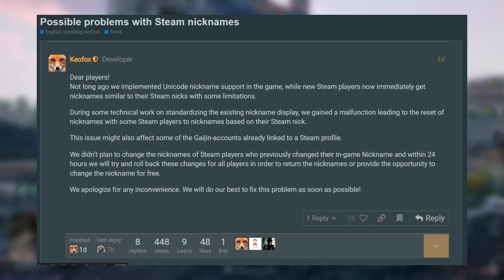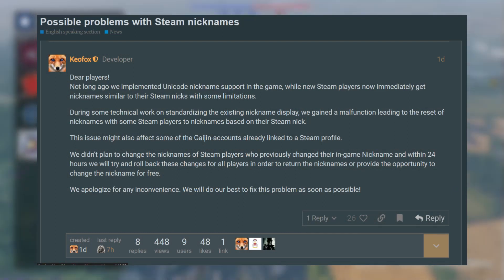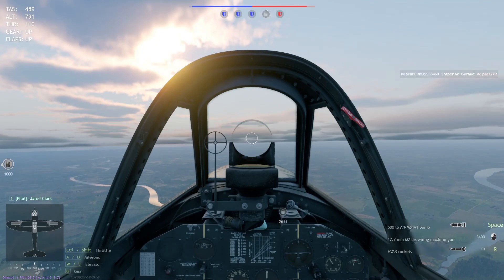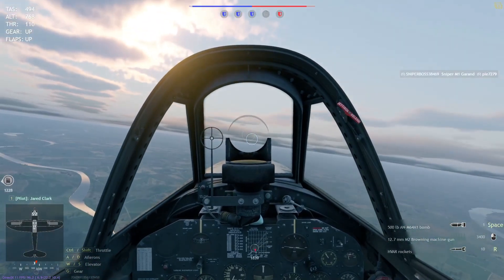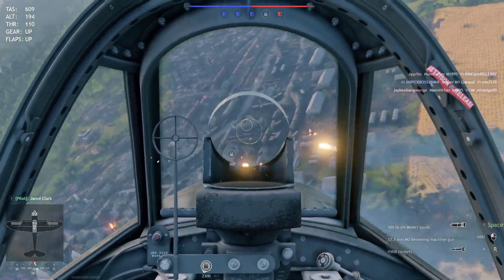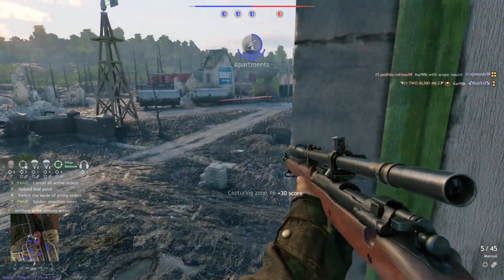Now let's talk about what KyoFox has said for Enlisted. They posted: 'Dear players, not long ago we implemented Unicode nickname support in the game, and new Steam players now immediately get nicknames similar to their Steam nicknames, with some limitations.' This whole post is about Steam nicknames, and the most interesting takeaway for me is that Enlisted might be coming to Steam. Looking at the roadmap, there is a 'launch on blank' entry which at least gives us the idea it's going to be launched on Steam.